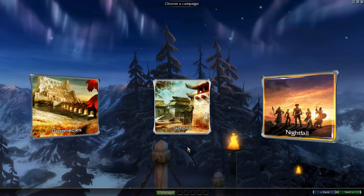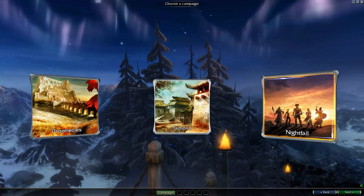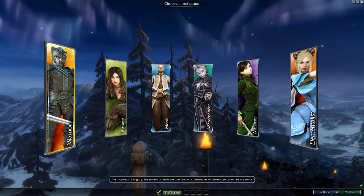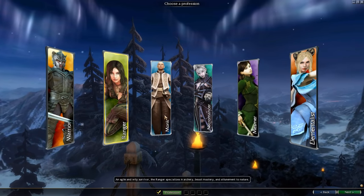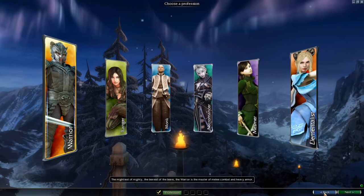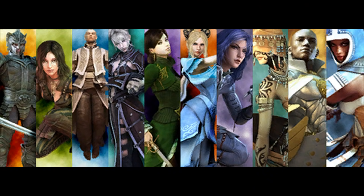Here you will see the campaigns you have purchased. If you have all of them, you see Prophecies, Factions, and Nightfall. From Prophecies you can create 6 professions. There is a small description about each profession, but I don't want to convince you which one to use. A profession defines a character's skills, attributes, armor, and general appearance, just like in any other RPG. Every character starts with a primary profession and later in the game they gain a secondary profession. Also unique to each profession is a primary attribute, which is only available to characters who choose that primary.